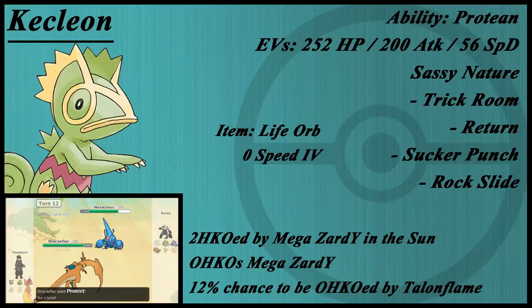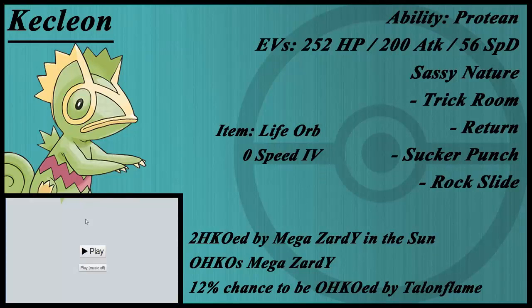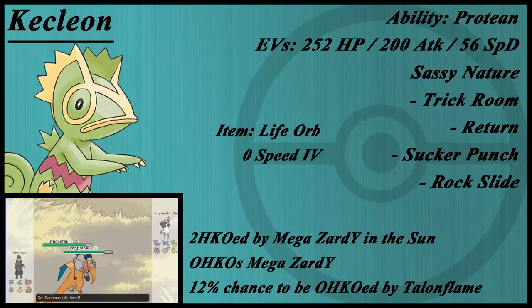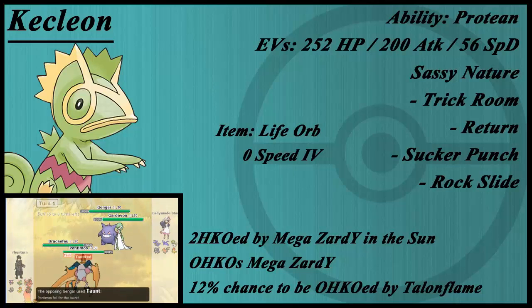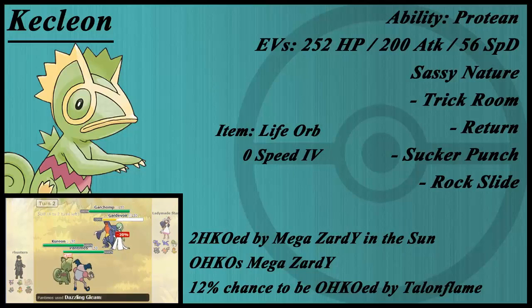Moving on to Kecleon. I very rarely use it, and I don't know if you've noticed that in the videos. It's very underwhelming, and I really hate to say that. The EV spread Bridger had was 252 HP, 52 Attack, 200 Defense, and 4 Special Defense. I wasn't really keen on that spread, so I wanted to give it more Attack so it can dish out more damage, and more Special Defense to handle the special threats in the game.